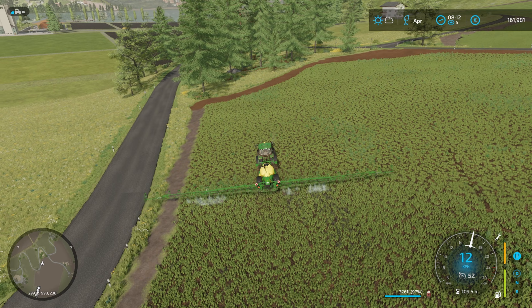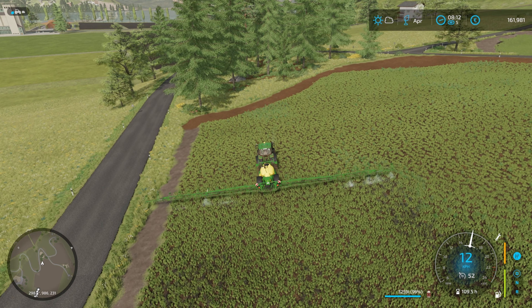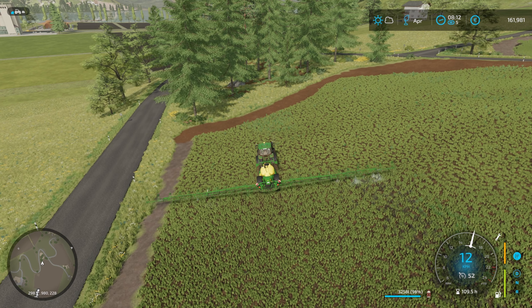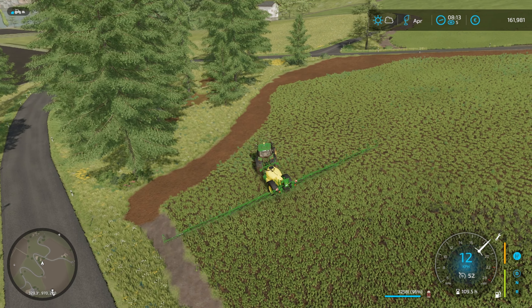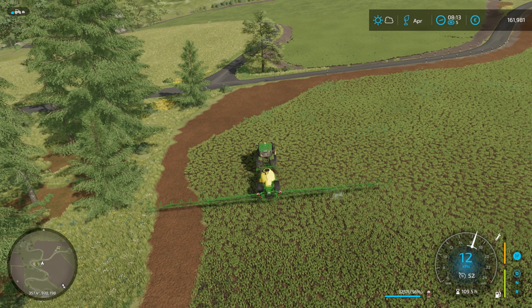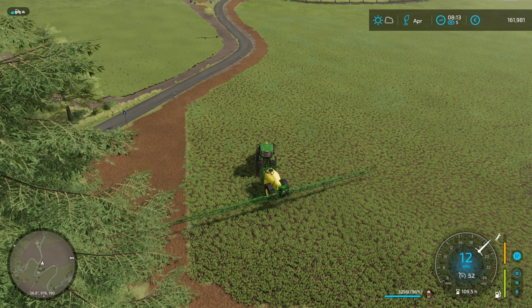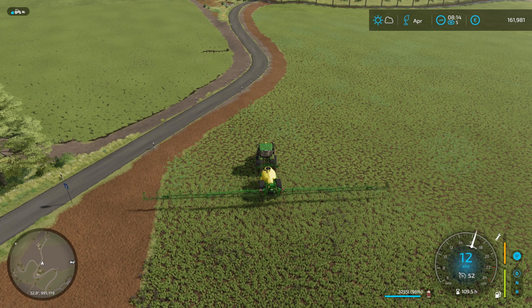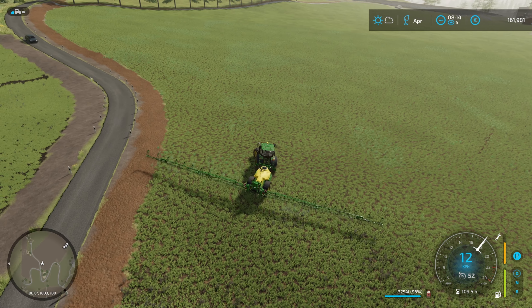This spraying won't take long - it's covering a lot of ground actually. Another thing we need to get done in this episode is to plant fields 18 and 20. I think it's gonna be corn in those two fields this year, so that has to be done once we're finished with this field or have put a worker to it.